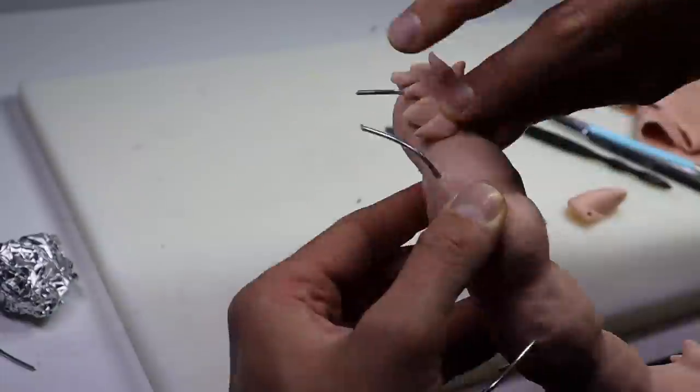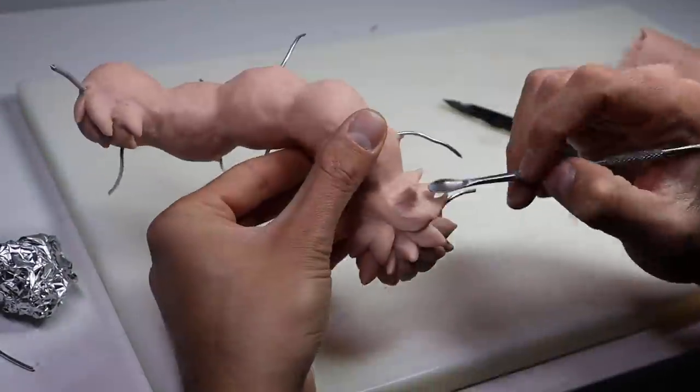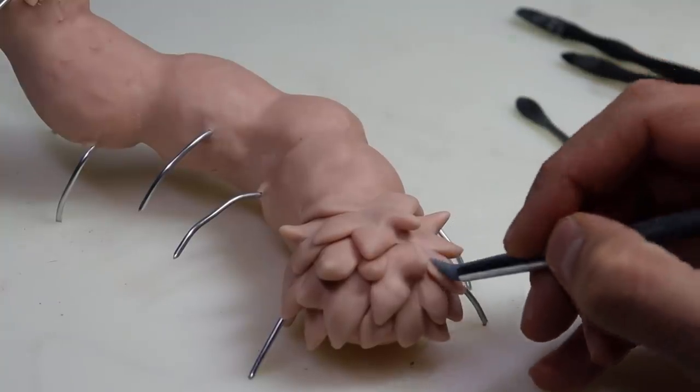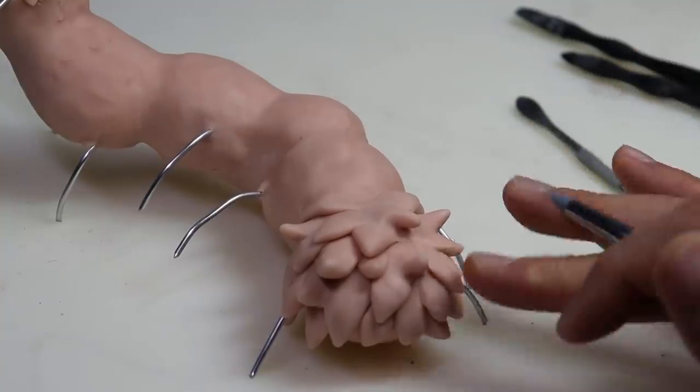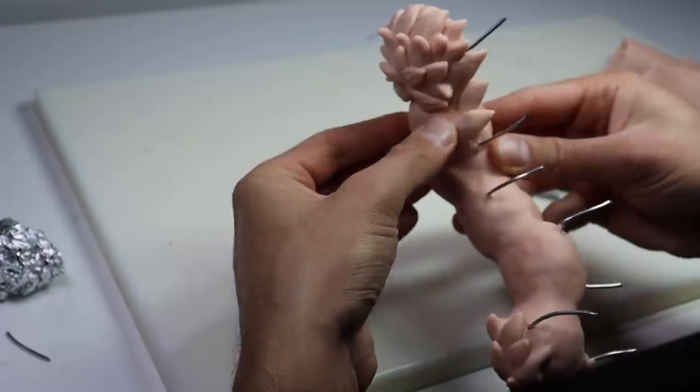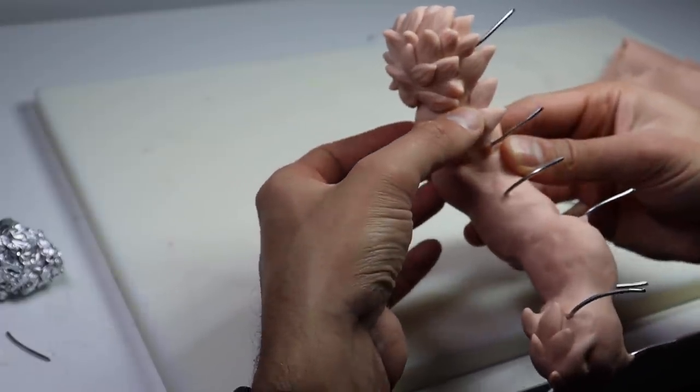I swear, when we're done, it doesn't look like that at all. But anyway, after this I have a good base figured out for the hair and I'm going to go in with my rubber cone shaper tool and just press in a little bit of a fur texture like that. And then we're going to work our way up the rest of this guy.